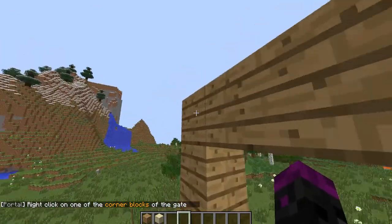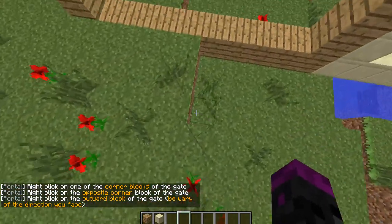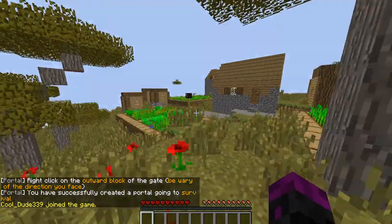So we right click on the corner block, right click on the other corner block, and then we just right click on the ground facing straight down, and then it will work. See? Now we are in a survival world.